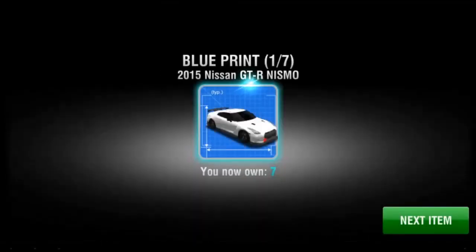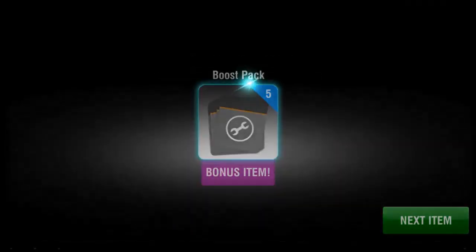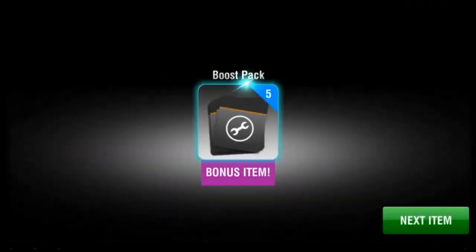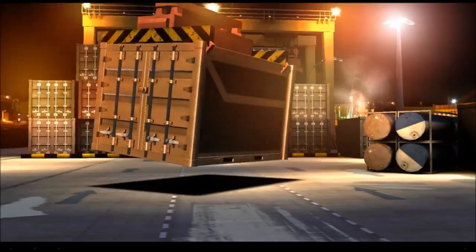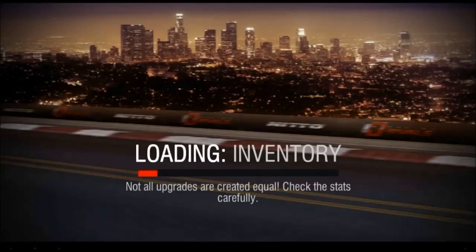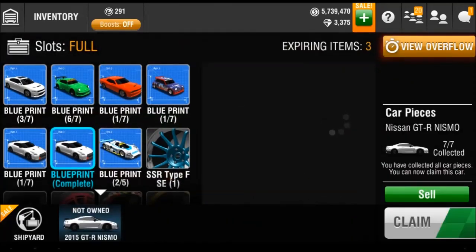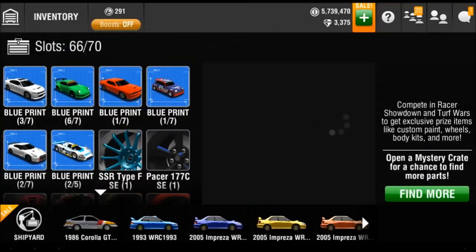Charger, Hellcat — there we go, we complete the Nismo! Mission accomplished. We even get some more blueprints, and a couple of body kits — not ideal. We have a lot of unnecessary body kits now but whatever, we completed the Nismo and can go claim that, which is always nice.